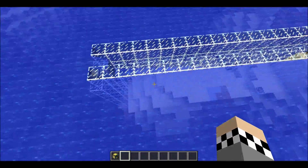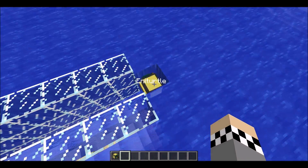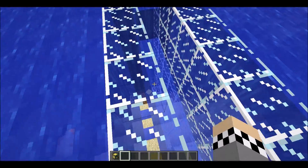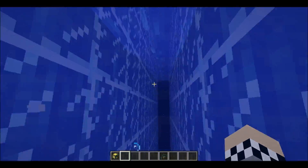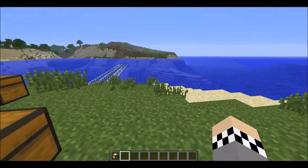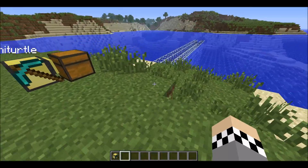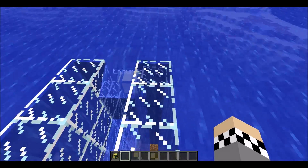I'll wrap it up here — you get the basic gist of what he's going to do. He'll go all the way down and then build glass back up, giving you a water path. It can handle small pools like this, and basically any size of pool. I hope you guys have enjoyed — rate, comment, subscribe, and peace.